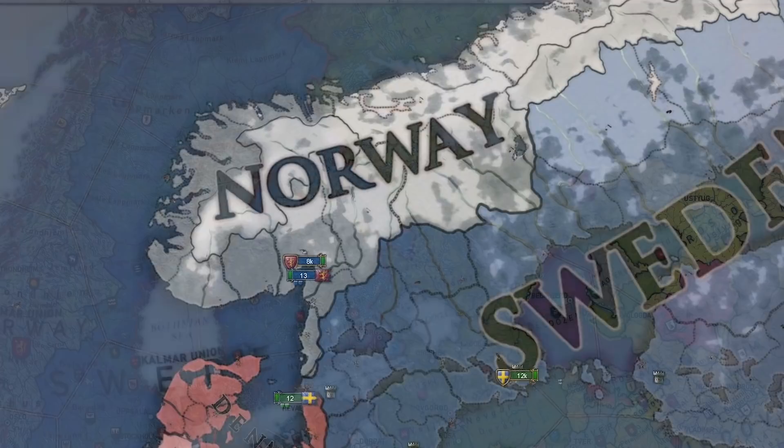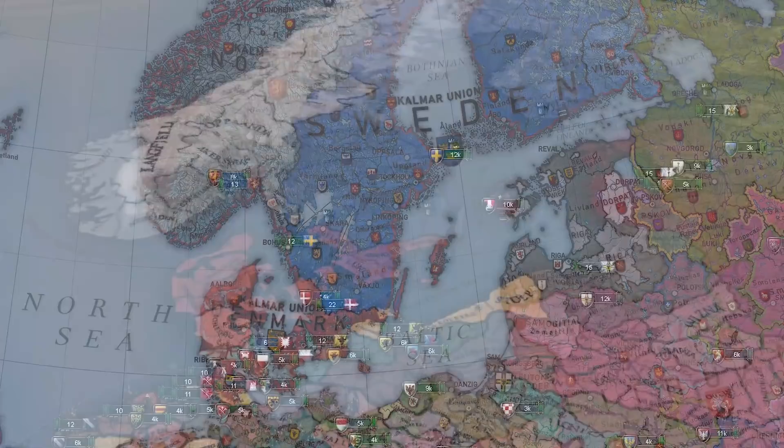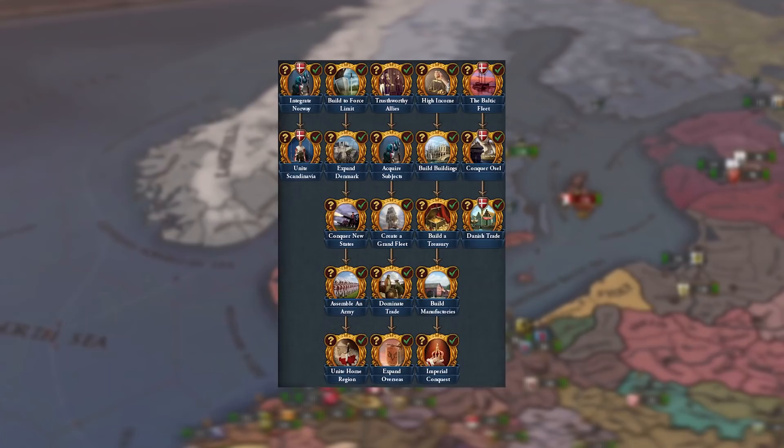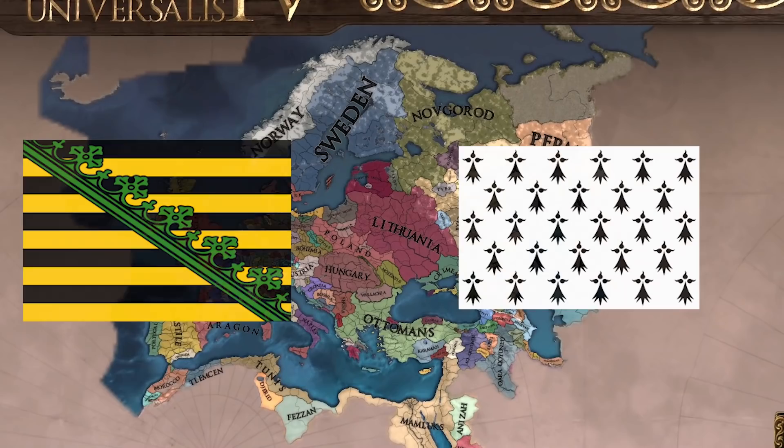Why, you ask? Well firstly, this region is popular and nations like Sweden and Denmark are played all the time by people within the community. Yet the Swedish missions are certainly not interesting to play and we can see that it looks very similar to the generic mission tree. The same goes for the Danish one as well. Norway doesn't even have a mission tree, so I'm sure some Norwegians are pretty annoyed about this. Despite these nations being popular, they have much less flavour than more insignificant nations in Europe like Brittany or Saxony. All this points towards Scandinavia needing a flavour pack desperately.